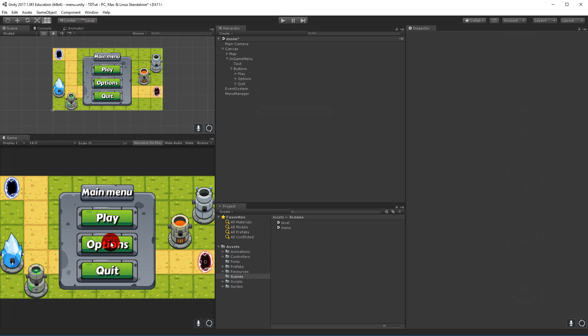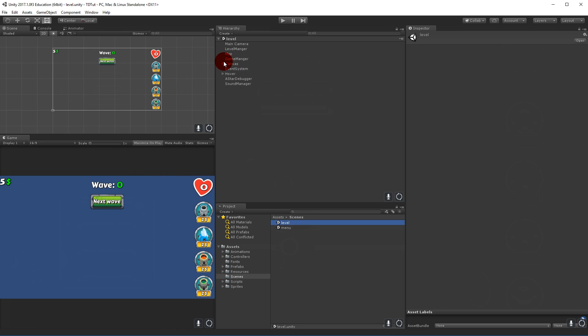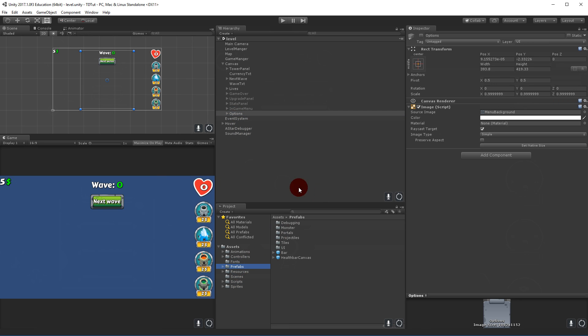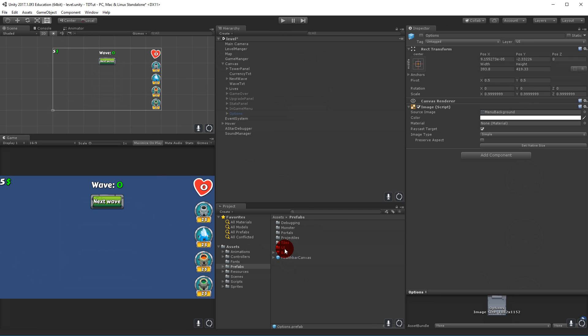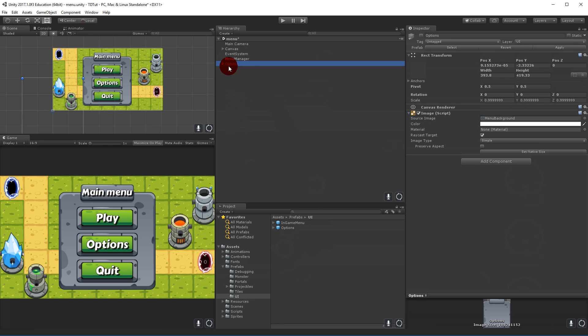The Options button doesn't do anything yet, so we need to go to our level scene and take our options menu, create a prefab from it — drag it into the Prefabs folder under UI. Then go back to the menu scene, find the options menu prefab, and place it under the Canvas.